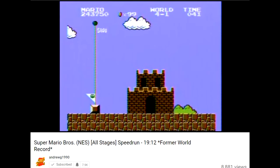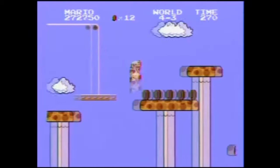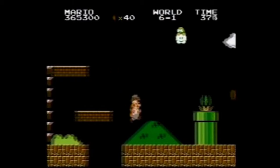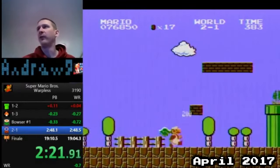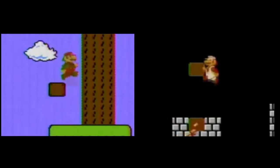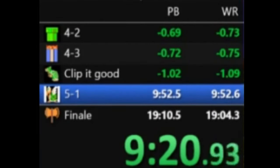Darbian was essentially in the same position that Andrew G had been in just a few years prior, with a stranglehold over both the Warps and Warpless world records. By early 2017, Andrew G hadn't actually held a Super Mario Bros. world record in a couple of years. He decided to try playing some Warpless to see what he could do to his 19:12 personal best, which was now 8 seconds behind the world record. And even though he hadn't held the record since 2015, he quickly proved he was still a top-level player. On April 22, 2017, Andrew had a run going that saved two framerules over the first world in the world record, gaining them in both 1-3 and 1-4 by accelerating quicker after grabbing the powerups. Incredibly, Andrew was just over a second ahead of the world record halfway through the game.